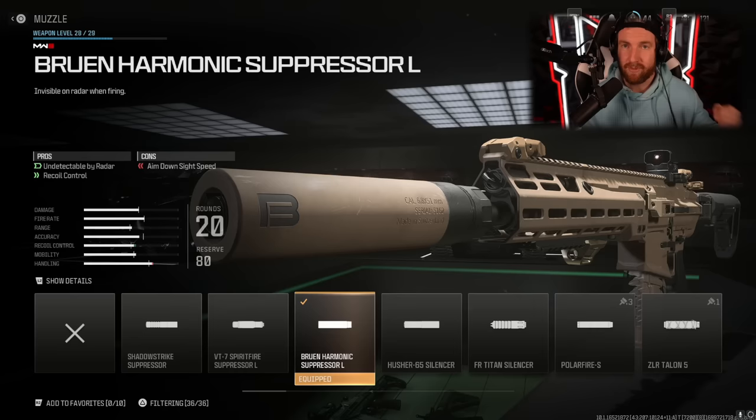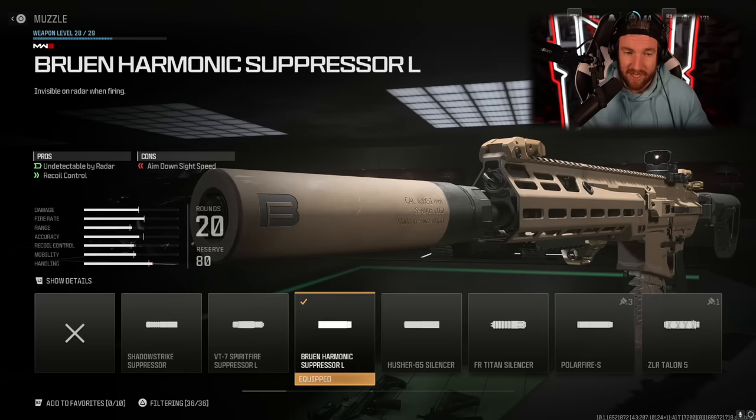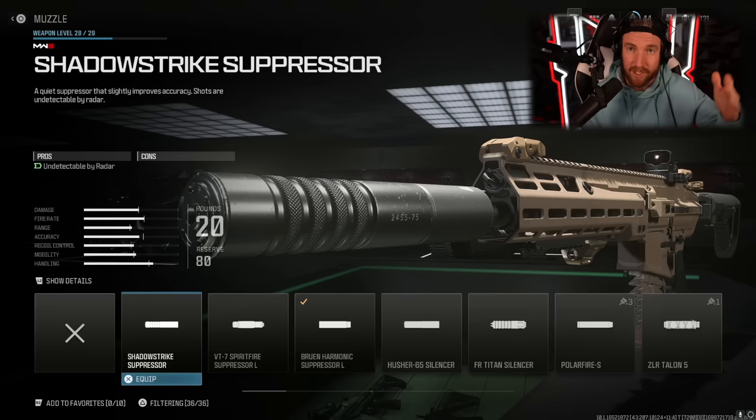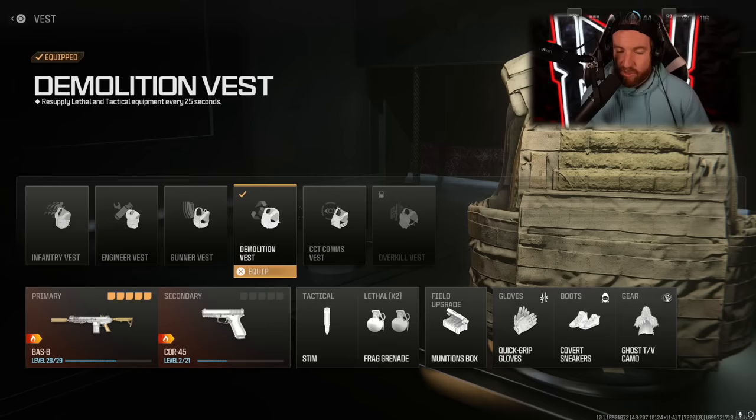Suppressors are different in this game compared to Modern Warfare 2. When you fire your weapon you show up on the minimap if you're not using a suppressor. The Bruen Harmonic Suppressor improves recoil control and makes you undetectable by radar, though it worsens ADS speed. If you don't want those downsides, the Shadow Strike suppressor simply makes you undetectable on radar. Taking away information from enemies — like not showing up on the minimap — is a major advantage, which is why suppressors are strongly recommended.